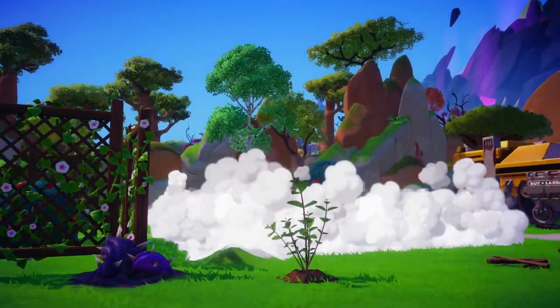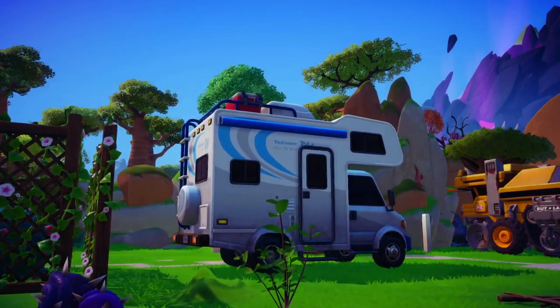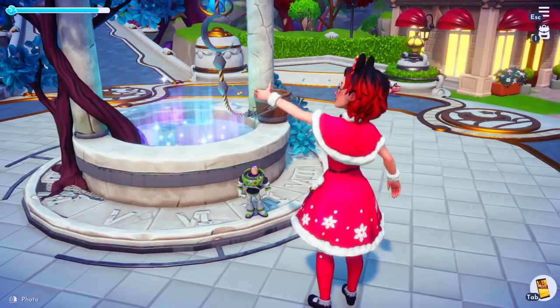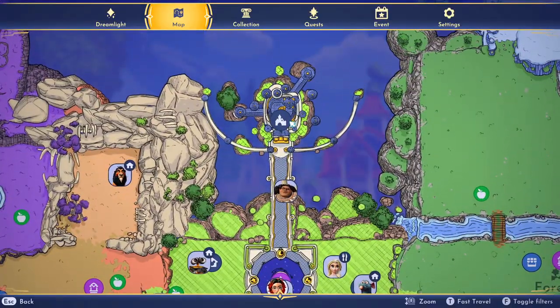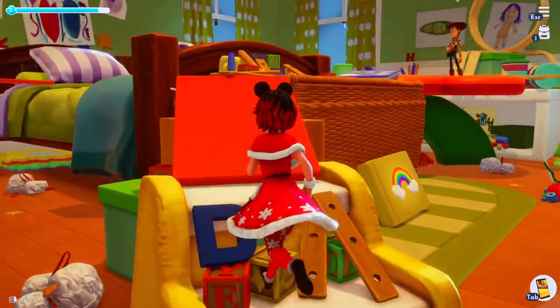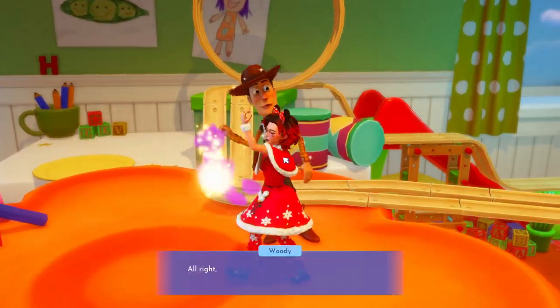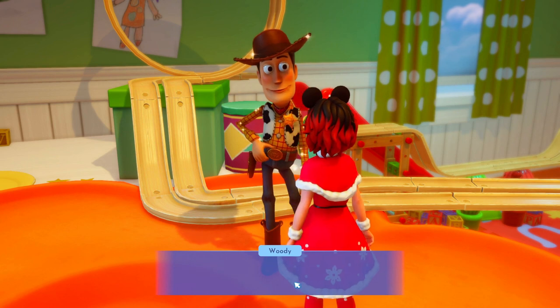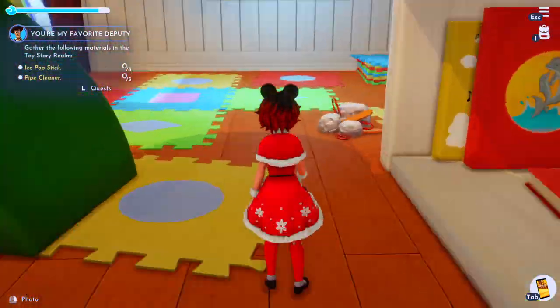Don't judge my valley — it's totally under construction, and the thorns are on purpose because of the new star path. After you go through the whole welcoming committee, take your picture, everything, you'll just talk to Buzz again, and then once you go through the dialogue, it'll have you go back and get Woody. You can just fast travel by clicking on the castle now that you've unlocked the realm. Woody's not by the window anymore — now he's where Buzz was originally, which is actually easier, but he's going to send us back down on the floor to do his dirty work.